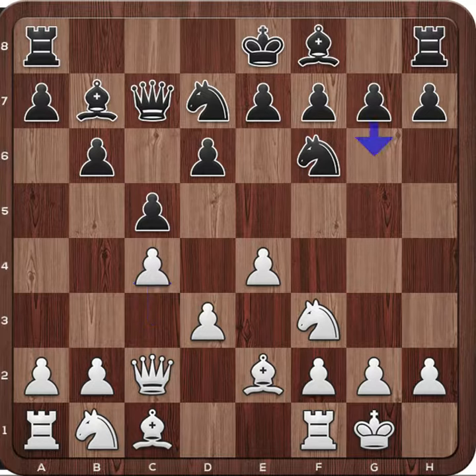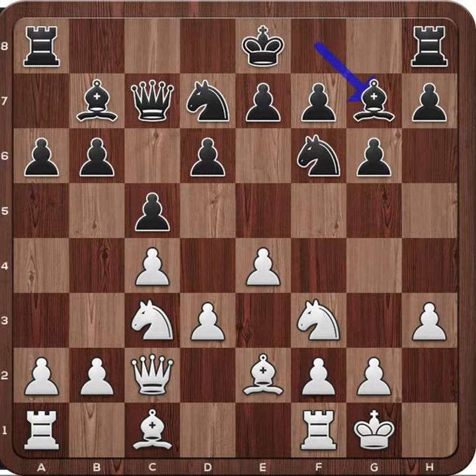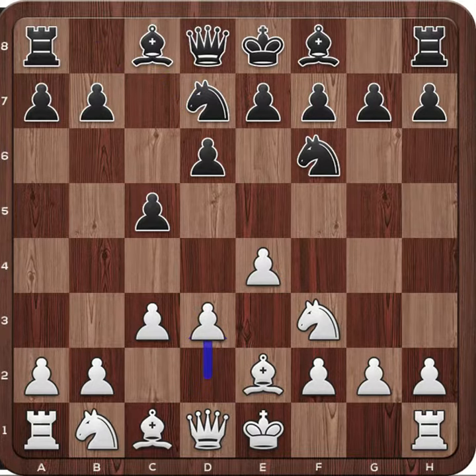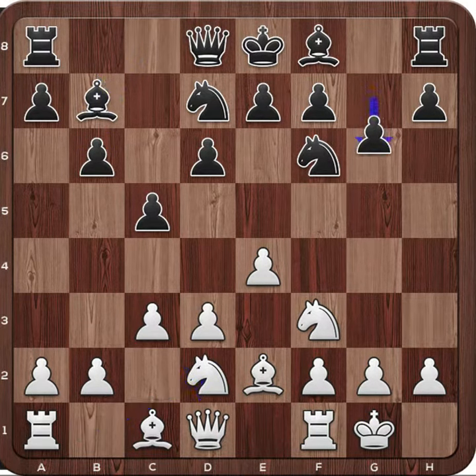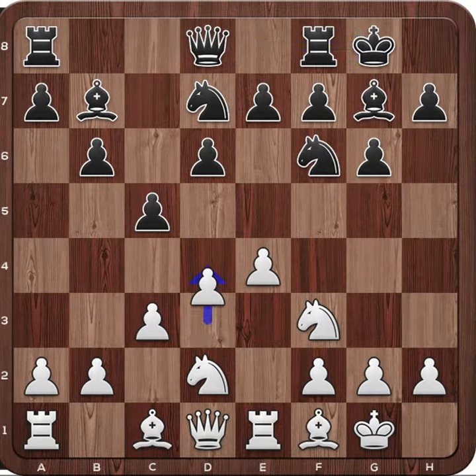So white plays c4, and now black can follow the second motif mentioned in the beginning — to fianchetto the dark-squared bishop as well. After knight to c6, black protects the square on b5 from the knight, h3, and black can reach a position that plans to fianchetto both bishops. After knight to d7, the pawn on e4 is again attacked. White can also play d3, and the game could continue with similar plans. Black has fianchettoed both of the bishops.